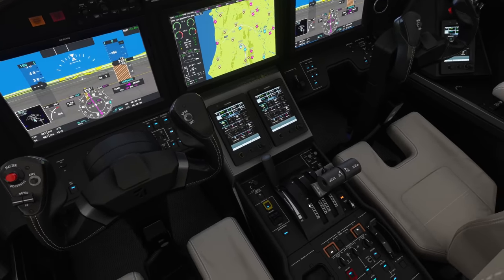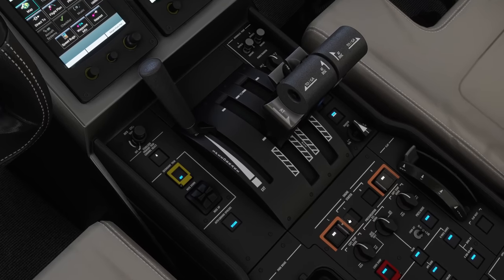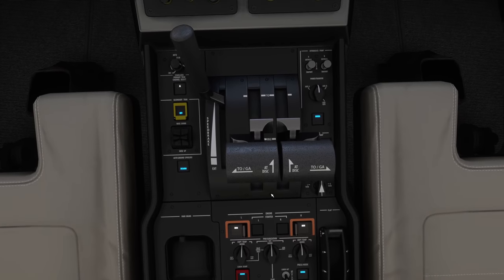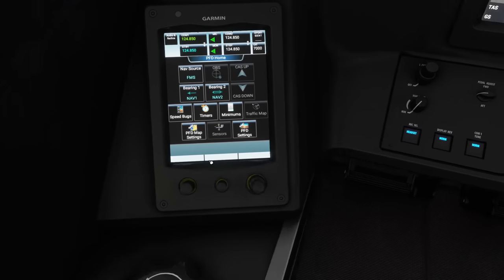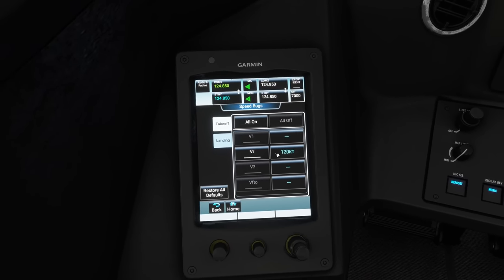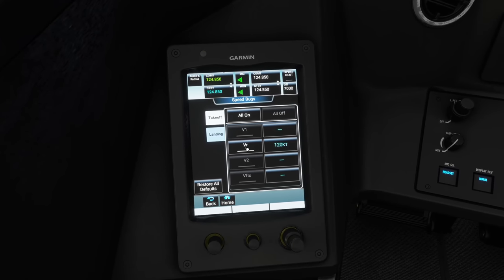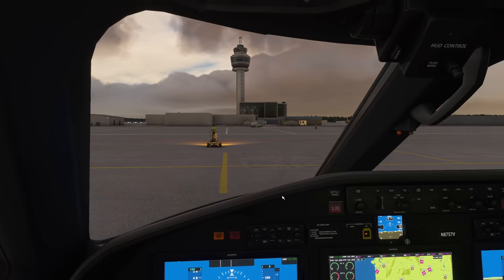Engine 2 looks good, let's start engine 1 as well. Sorry for the shakiness — blame TrackIR, I haven't completely configured the instrument views for this plane yet. Speed bugs: rotate VR is 120 knots. Normally you would compute something here but this is far from study level. Let's put that on the speed tape so we have a visual on our rotation speed.